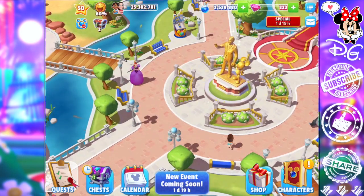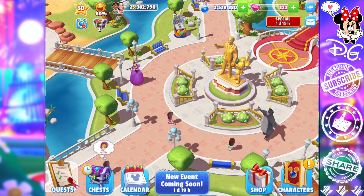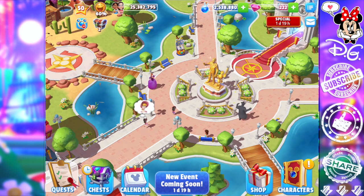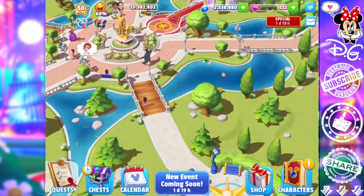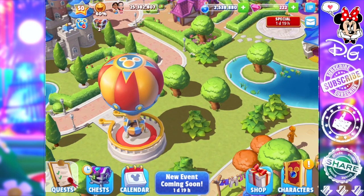If that happens, just contact Disney Magic Kingdoms. It has happened to me once before, though I haven't had that problem in the last few tower challenges. The tower randomly appears somewhere it's not supposed to but usually sorts itself out a couple of days in. Hopefully that doesn't happen to you — it usually doesn't stop your progress for the tower challenge.